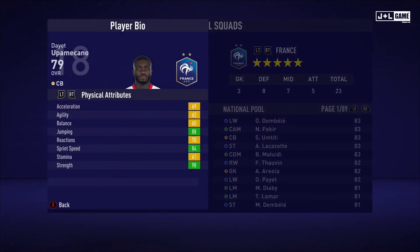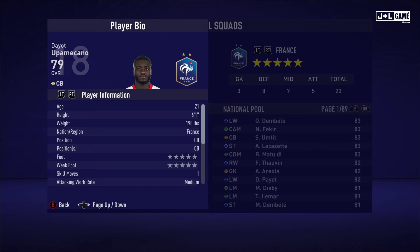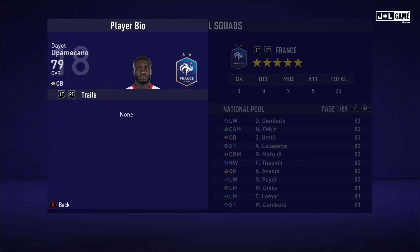Up next, Dayot Upamecano. Physical attributes are mostly yellow with the rest being green and one orange. Here is his player information and once again, no traits.